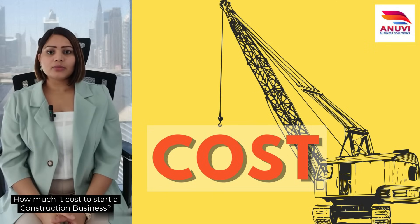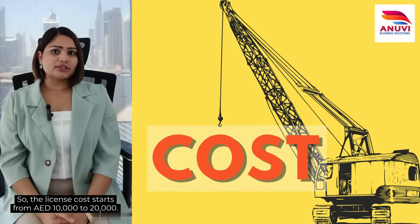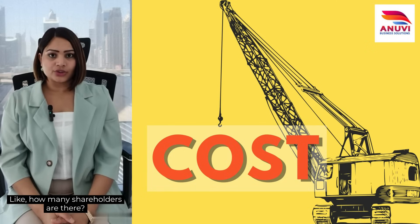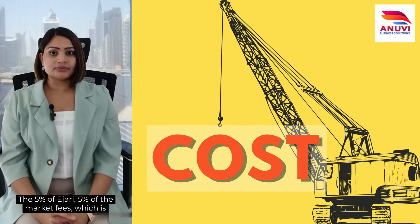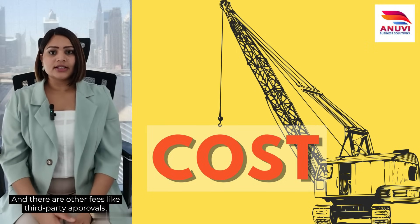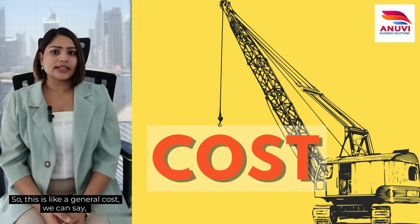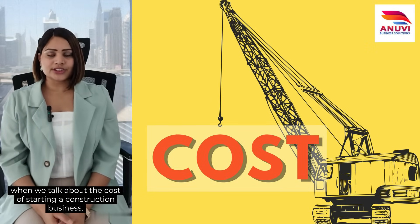The last topic is cost — how much it costs to start a construction business. The license cost starts from AED 10,000 up to AED 20,000. Further, it depends on a number of factors like how many shareholders there are, the 5% EJARI fee, and the 5% market fees which is generally the tenancy contract. There are also other fees like third-party approvals, and of course the office rent will be separate.